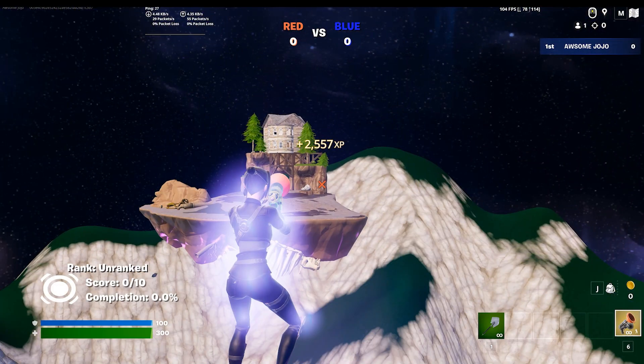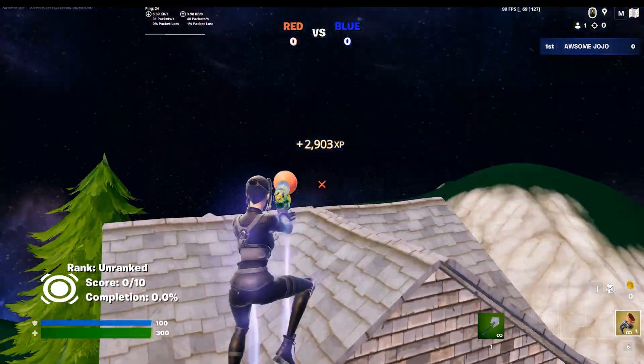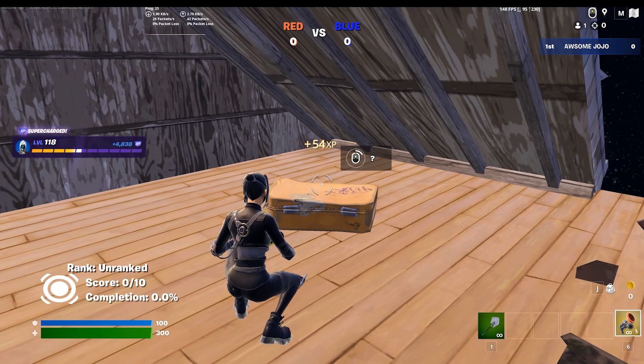Pick up a grappler and turn around to jump on this launcher. Go to this house and grapple into the attic. Inside the attic, you will find your first XP button.